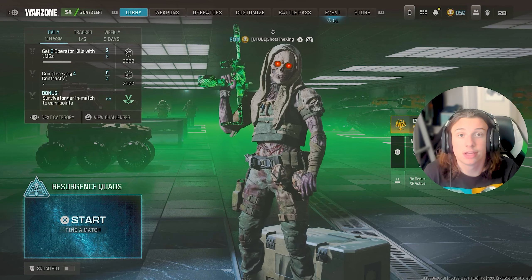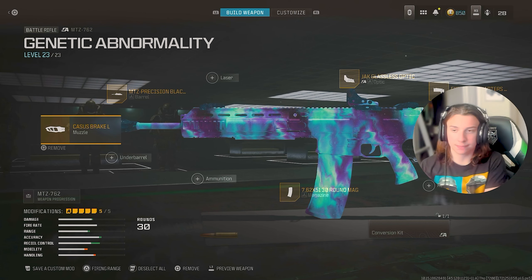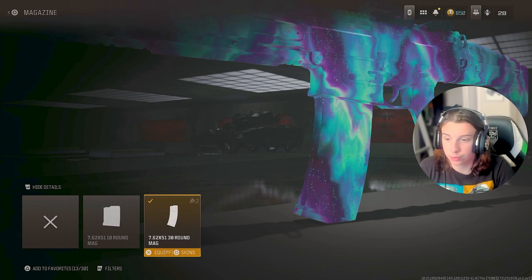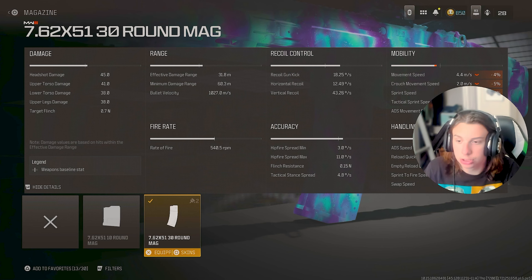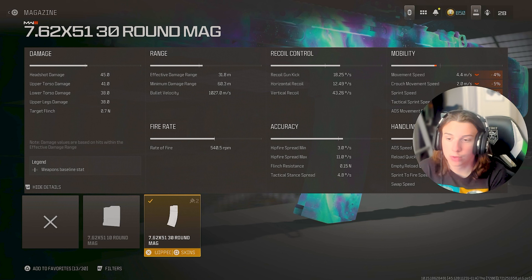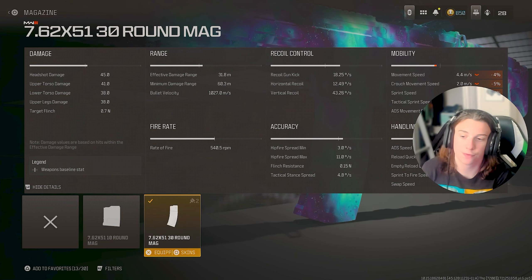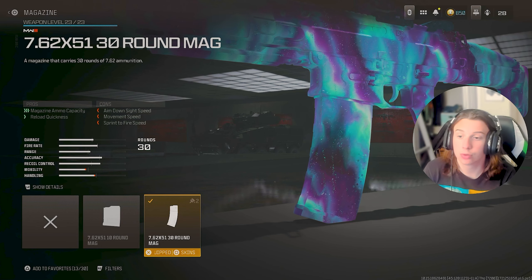So now I'm going to show you the class setup and everything for the MTZ762. For your magazine, of course, you're going to run the highest amount of ammo. Unfortunately, the only downside to this gun is the 30-round mag. It's not too bad — you can roughly kill probably like two or three people in one clip. But it would be a lot better with a 40 or 50. Just run that because it's the most ammo you can run.